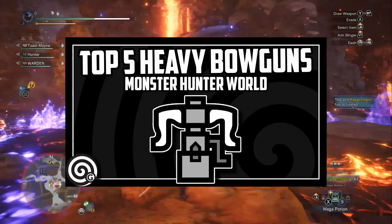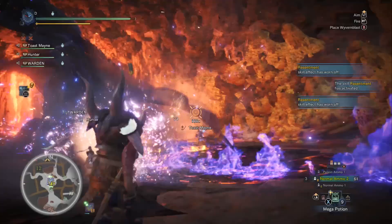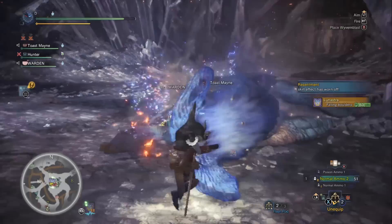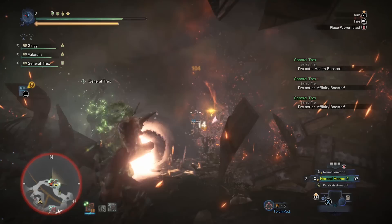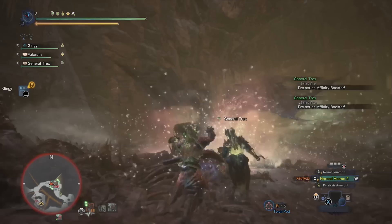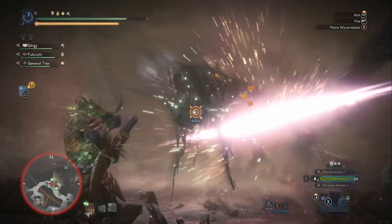For the Karma Light Bowgun playstyle: having Sleep Ammo on a light bowgun is really good. My recommendation is right when you start the fight, put the monster to sleep and then get all your Wyvern Blast down so it's on recharge — that's efficient. Then put your Mega Barrel Bombs down for a nice big sleep bomb at the start. Normal Ammo still struggles a bit versus spread ammo, so taking advantage of sleep ammo at the beginning is a good idea.